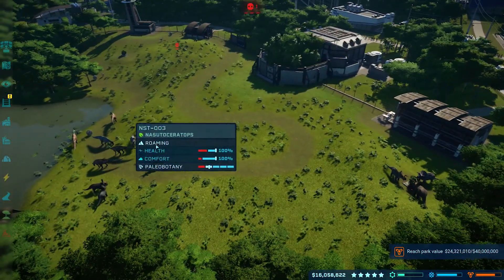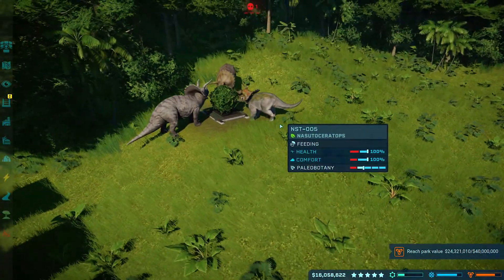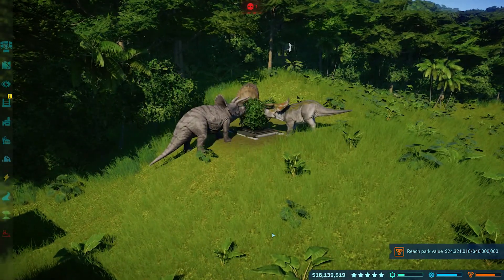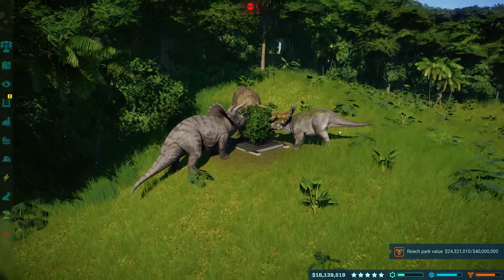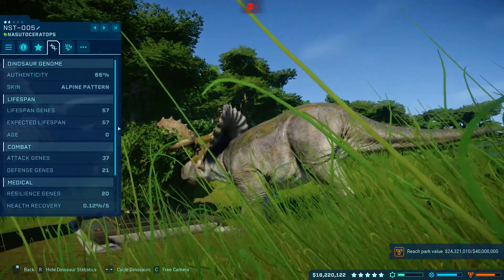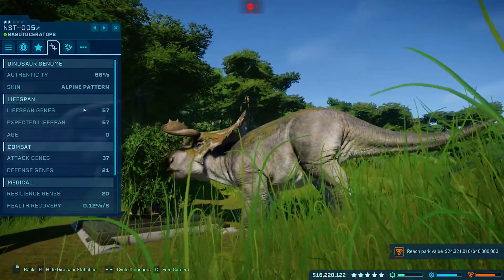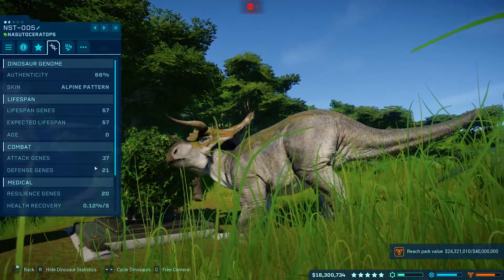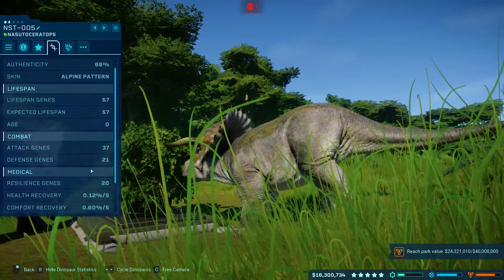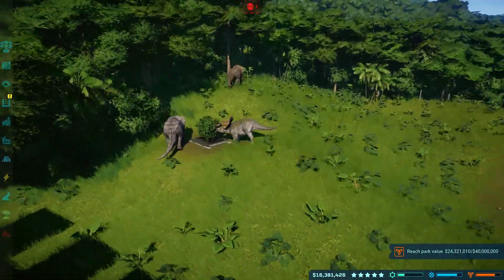Let's go over to base stats if I can find one of them. These guys are significantly smaller than the Triceratops — he's really a lot smaller. So, base stats: lifespan genes is 57 years expected lifespan. Attack genes is 37 — this is all base stats. Defense genes is 21. Resilience genes, 20. This is the alpine skin; I'll show all the other skins after this. I really like the alpine one.